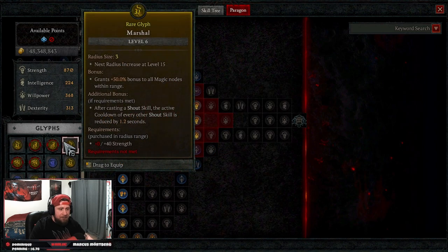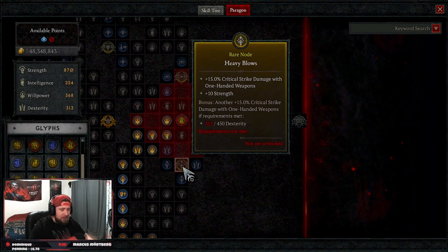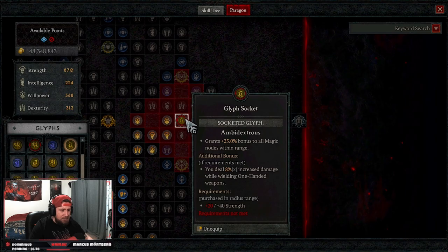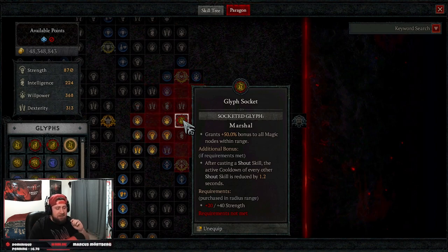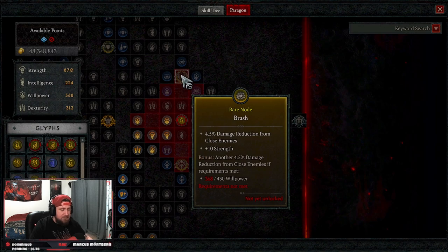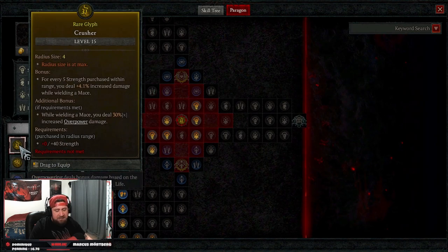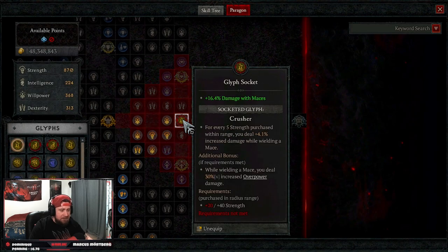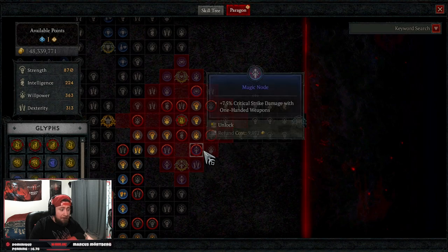At level 80 we currently have Imbiter for extra damage while healthy and a potion increase — damage while healthy is strong, but this is a slot I really want to swap for Marshall. Marshall gives 25% bonus to all magic nodes and, more importantly, after casting a shout skill it reduces the active cooldown of every other shout. The shout cooldown reduction is very valuable. Crusher is also solid if you want to use maces for the overpower damage bonus, though we aren't currently running maces.